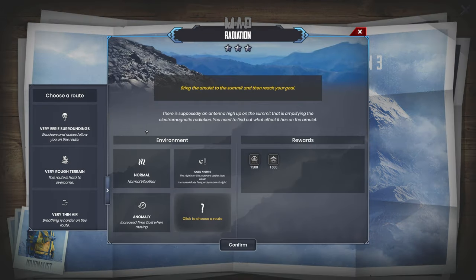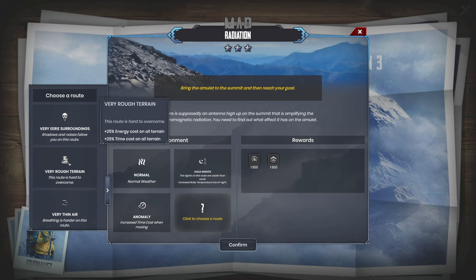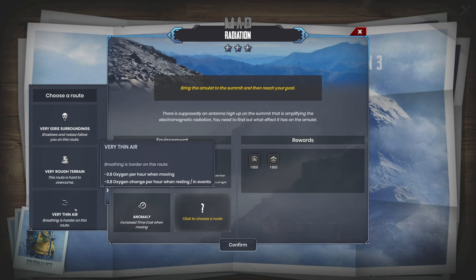Let's get started here. I'm a little nervous about this one. We choose a route. Very eerie surroundings — shadows and noises follow you on this route. Very rough terrain. Breathing's harder on this route, very thin air. I think what we have here, with our bonuses and stuff like that, pretty much counteracts the negative 0.8 for the oxygen.